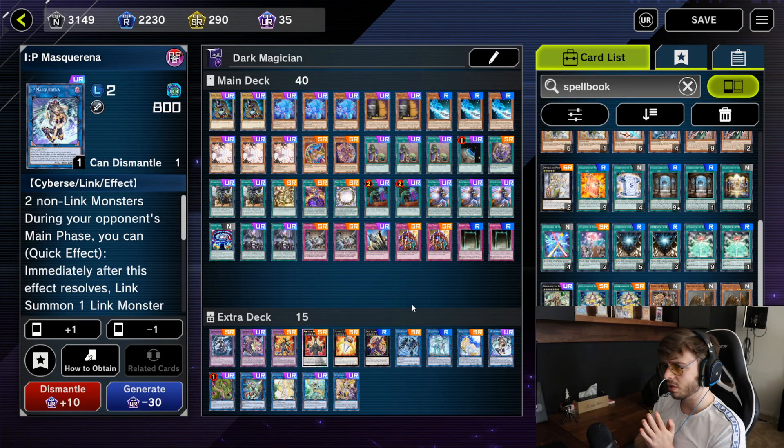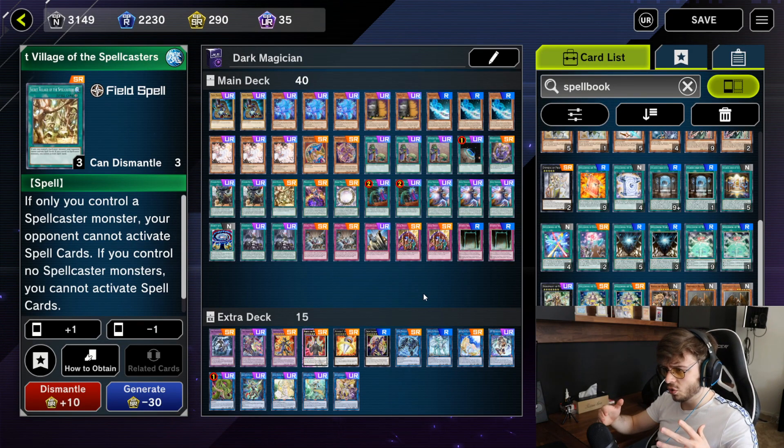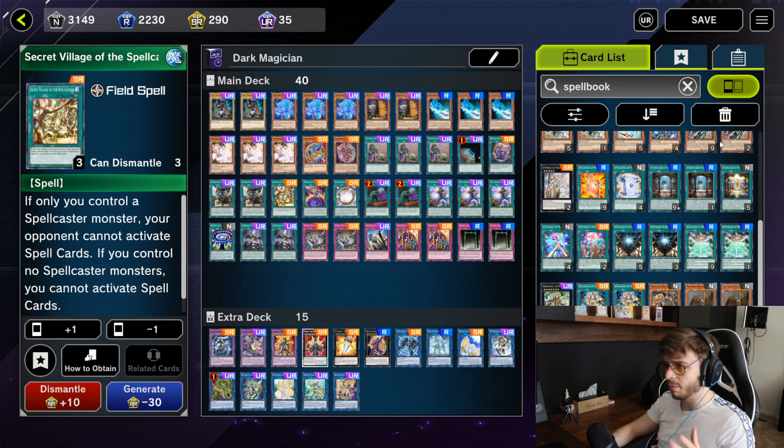If we're looking at the meta right now, this feels like the best version for Dark Magician. If it's a Sky Striker and Drytron-only meta, I would remove Solemn Judgment and go for maybe two more Secret Village — it's just a way to navigate the meta.